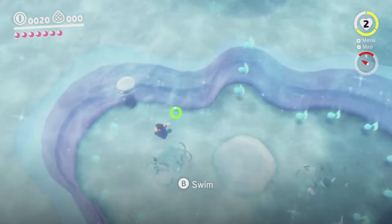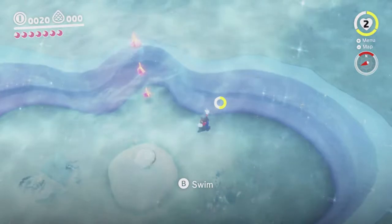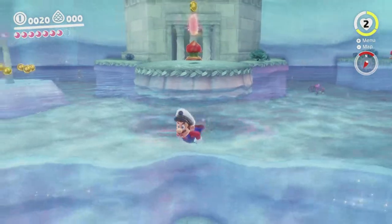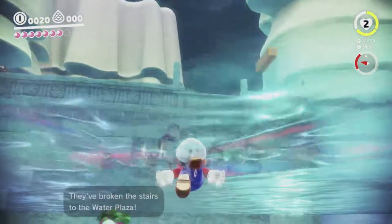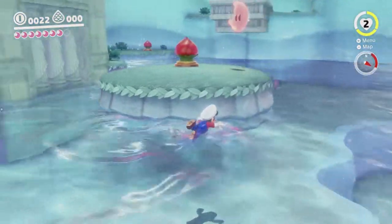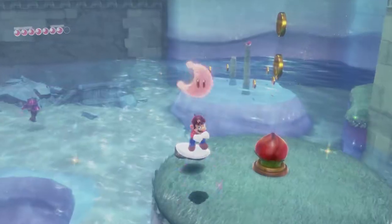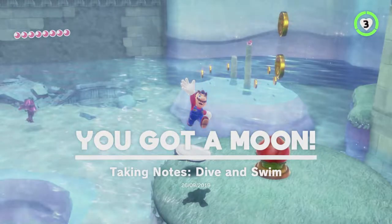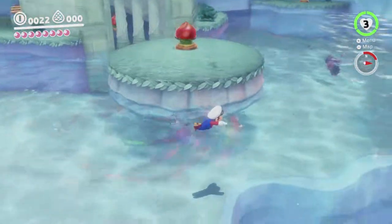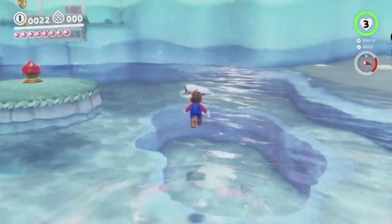We have to bend a few more rules to get the last one, because there are only five that are accessible from this pool of water without exiting the water in one way or another. So we're gonna bend another rule here and let ourselves out of the water to go to the other pool of water. Coming back to the beginning here, there's some other water out there where we saw at the beginning. This water here has a moon in it - we'll get these notes and then we'll see... Uh oh, the moon spawns up there.